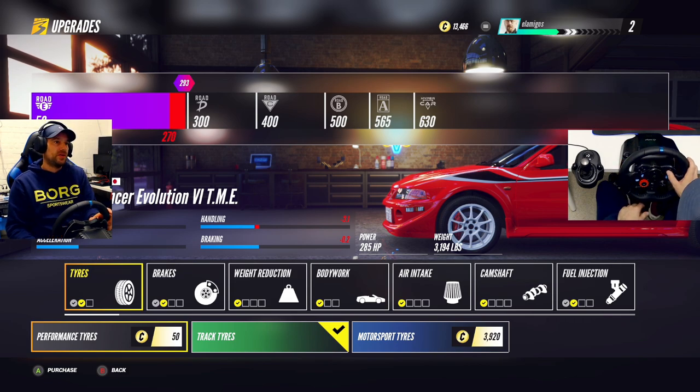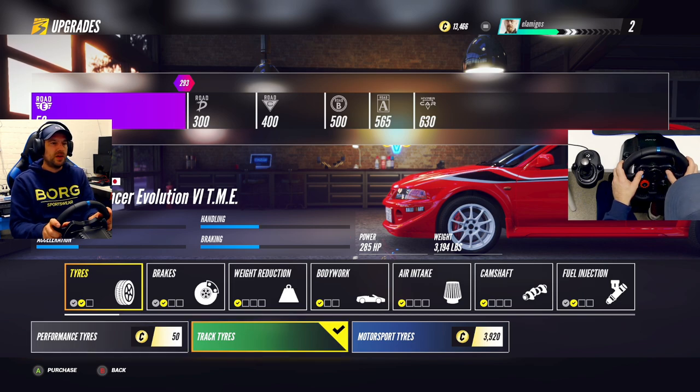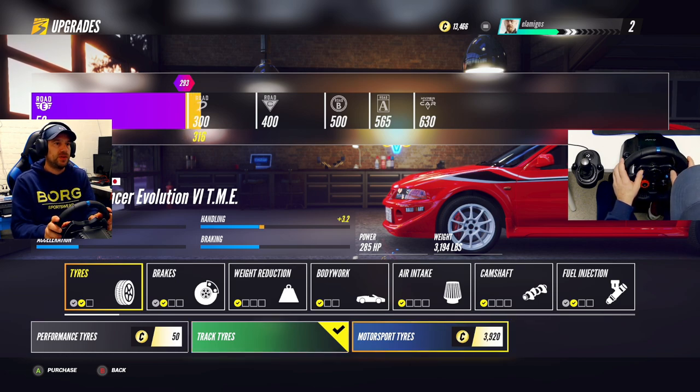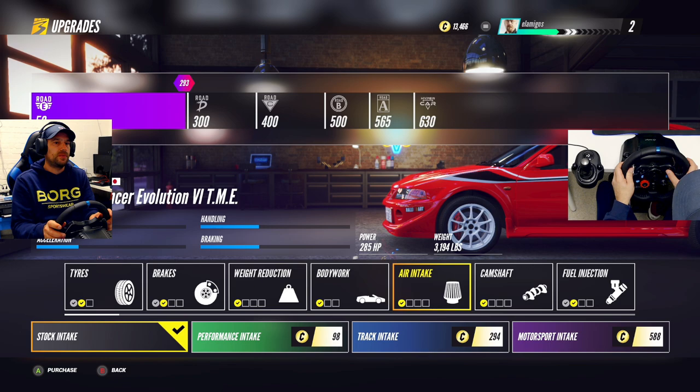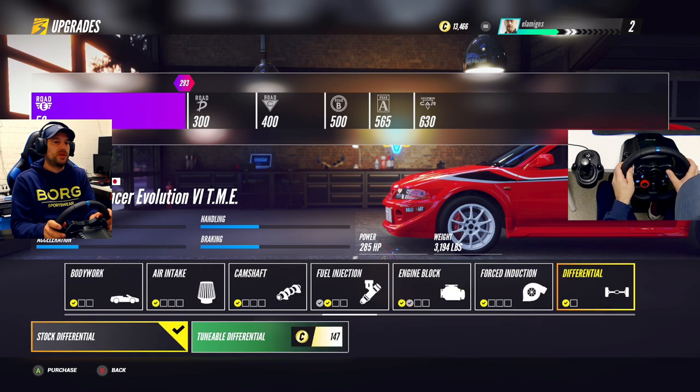At the top in pink you have Road E, Road D, Road C, B, A, and Hypercar. I was thinking the car slides and doesn't go very well, so I upgraded a few things with the little money I had. But suddenly I couldn't choose a car because I didn't notice the big pink bar. You need to be careful — if you upgrade a little too much you go over the class limit and can't use that car. Be careful with upgrades, especially since you are very limited on money at the beginning.